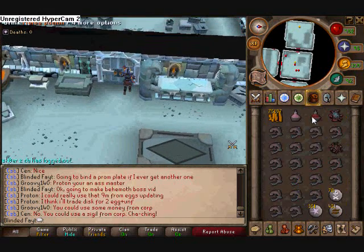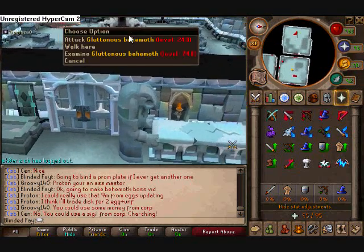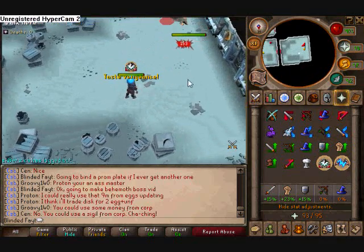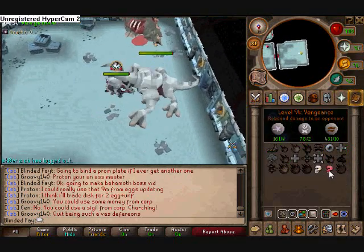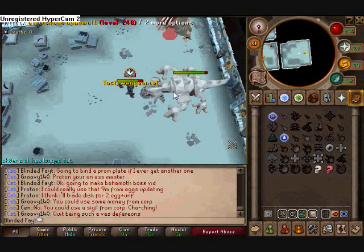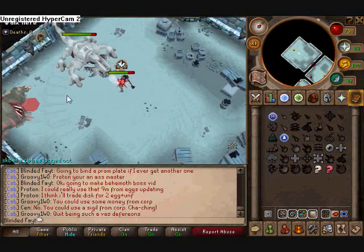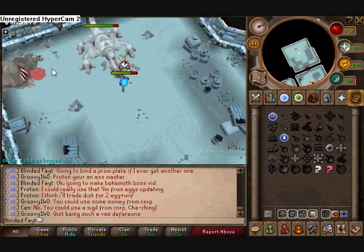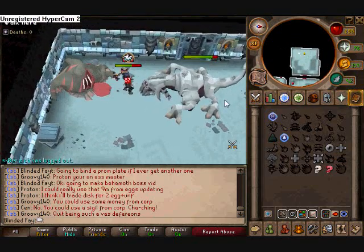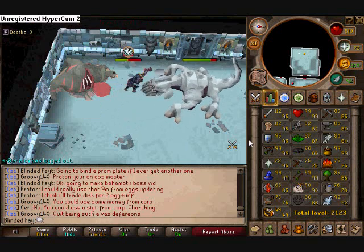I'm gonna go ahead and give him a little pot going on running here. I want to show you something real quick. Soul split makes him disappear for a second — I hate that glitch. But if you just run up and fight him, he will eat from this carcass. So what you do is position yourself between him and the carcass so he can't eat from it. Once you're right here, he's pretty much screwed — he can't eat.